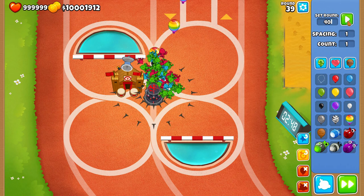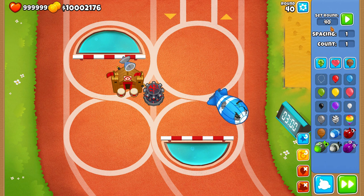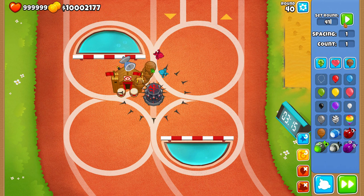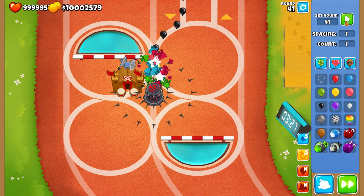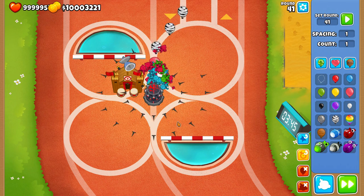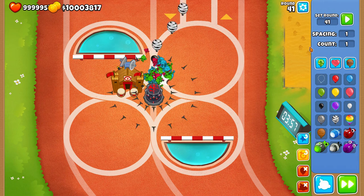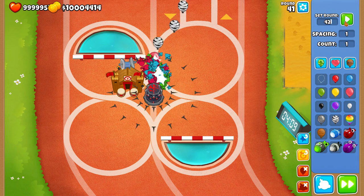The 4-2-0 Monkey Village grants extra range, which is important for the Tack because it does suffer from limited range when going for the top 2 upgrades instead of the middle 2. It also further buffs the Tack's attack speed, enabling an insane amount of pops. The Village can also give it camo detection and block regrows, which are great bonuses. The only downside is this build struggles a little against MOABs, but it's still a solid pairing.